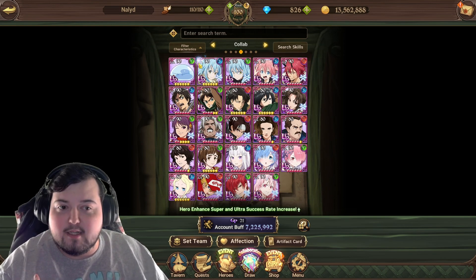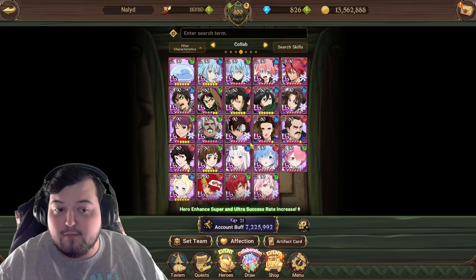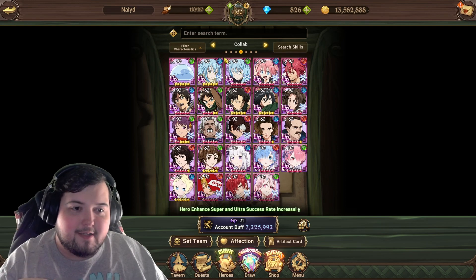I'm really not interested in this blue Rimuru. I don't think he's a really good unit. If I didn't have the Holy Relic for one of these KOF characters, I would definitely just give it to them instead of Rimuru, because honestly I'm just not very impressed with how he's done so far and what I've seen from him during this collab.